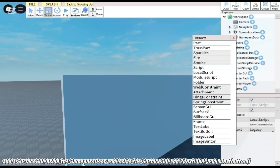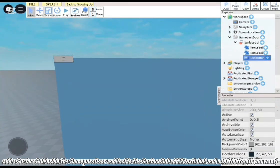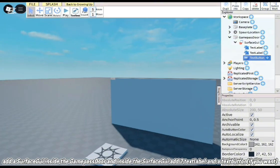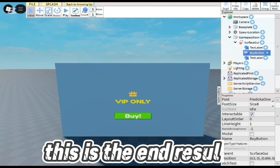Add a surface GUI inside the game pass door. Inside the surface GUI, add two text labels and a text button if you want. This is the end result.